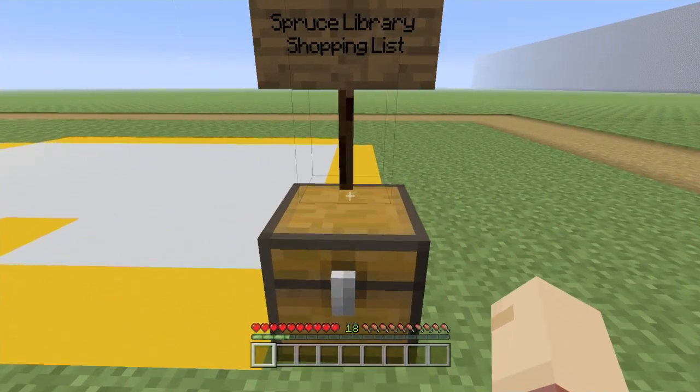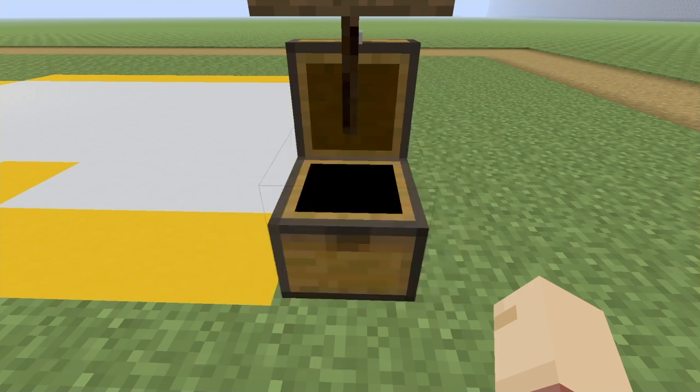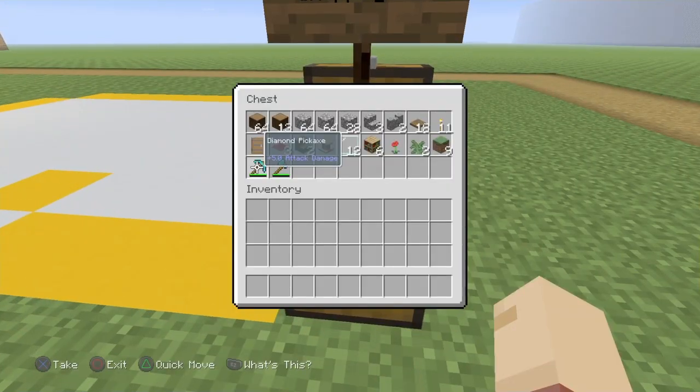For the spruce library shopping list you will need: a stack and 13 spruce logs, two stacks and 28 cobblestone, three cobblestone stairs, two cobblestone walls, 18 spruce trapdoors, 11 torches, one spruce door, three red carpets, two spruce wood stairs, one lectern, 12 glass panes, six bookshelves, one poppy, two large ferns, and nine grass blocks. Grass blocks can be replaced with dirt, but grass blocks are your best bet if you want it to look perfect.